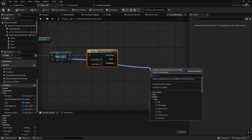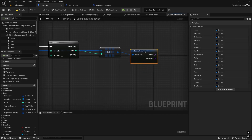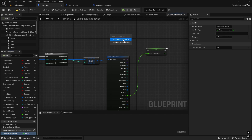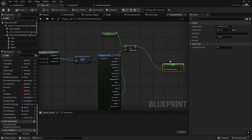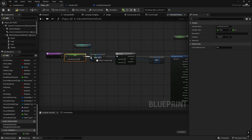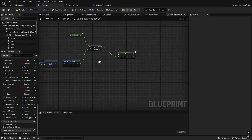From here we're going to get the copy on this index, then we'll break it open and we only need the weight, which we will promote to a local variable. We can call it Local Stamina Cost. First we need to get it, then we're going to add to it and we will add this weight, and then we will set it. So it will calculate both weapons together. Just to make sure — it shouldn't happen because it's a local variable — but it's better if we set it to 0 at the beginning. We can hide unconnected pins so it's not as messy. This is all we need in the for loop.